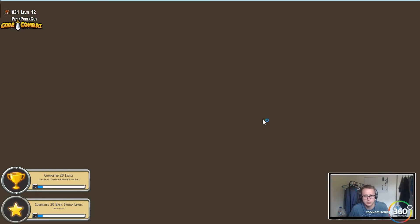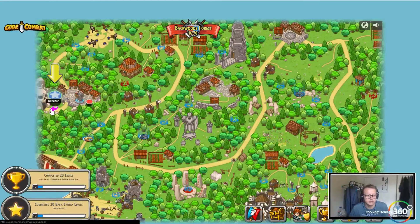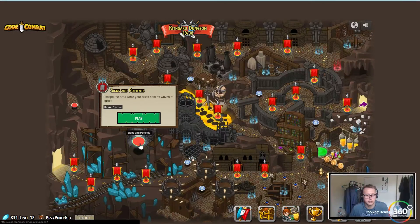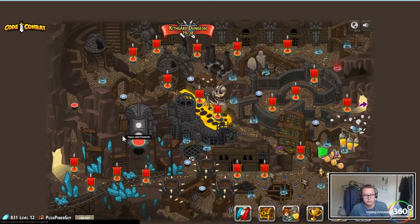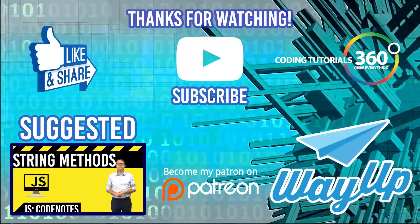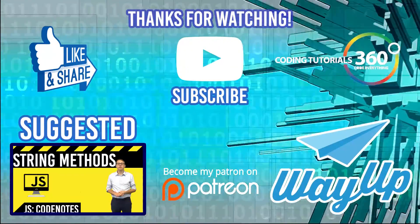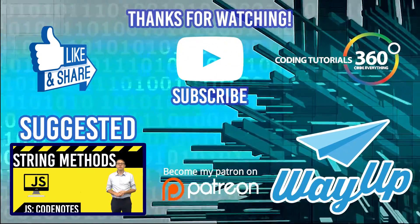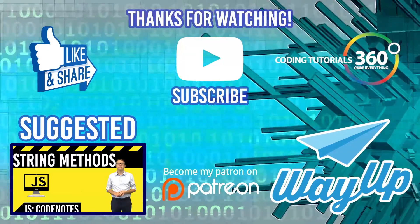Completely completed 20 levels — pretty solid. Now I think it's time to move on, but let's head back to the dungeon — there are two optional levels: Signs and Portents, which is apparently a new level, and Kithgard Mastery, an advanced optional challenge. We'll be doing those in the next video. As always, thank you to everyone supporting me on Patreon, thank you for those who subscribe, follow, comment, and share — it's really appreciated. Check out wayup.com to find full-time jobs, internships, and freelance work for college students. I'll see you guys next time.